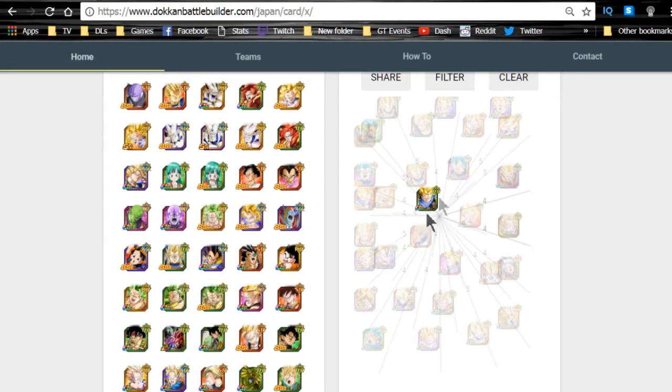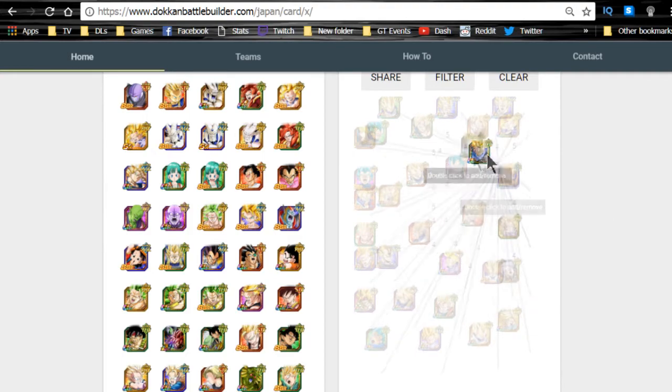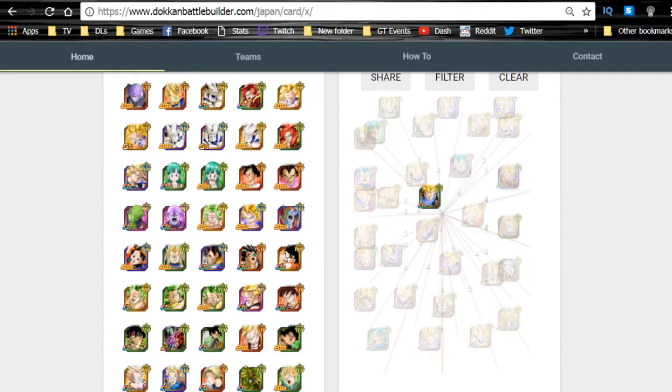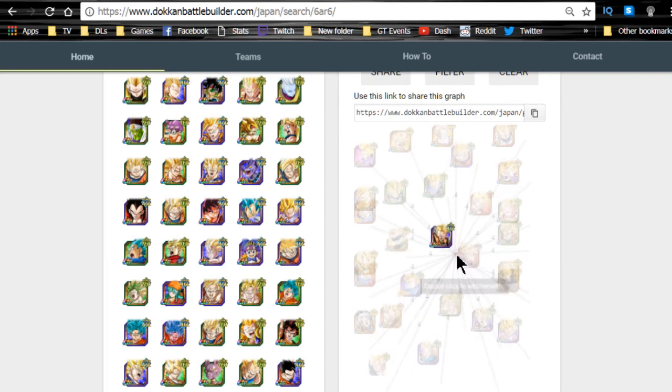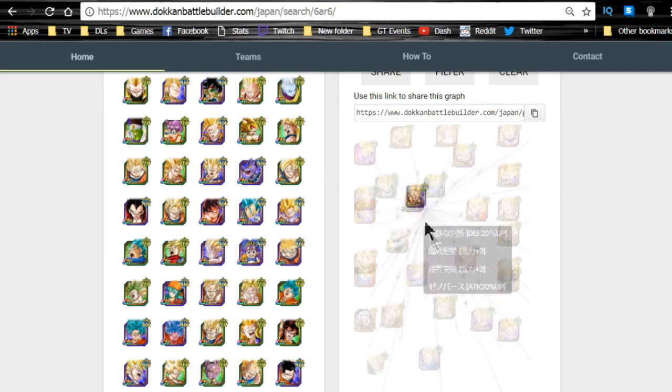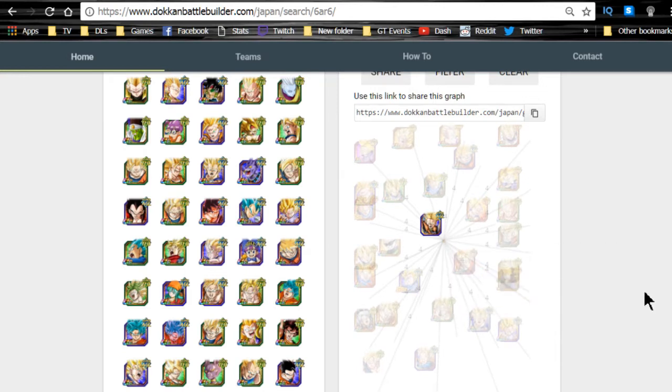All of them really have a lot of linking buddies just from four and above. As you see, the GT Trunks has a whole bunch of different cards you can link with, and the same thing with Xeno Trunks. They have very common link skills, so they're going to come in handy for newer players. They'll be very viable on a Super Saiyan team, linking with essentially a lot of units.